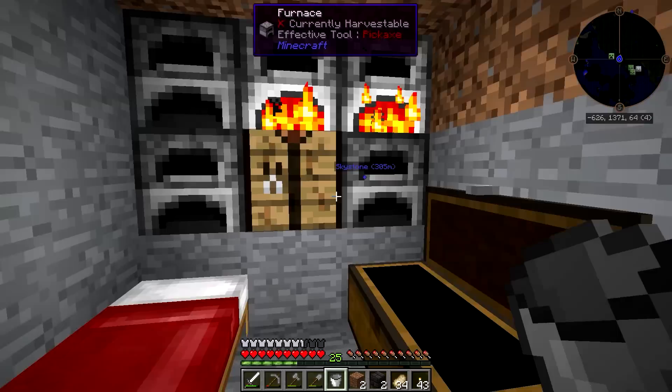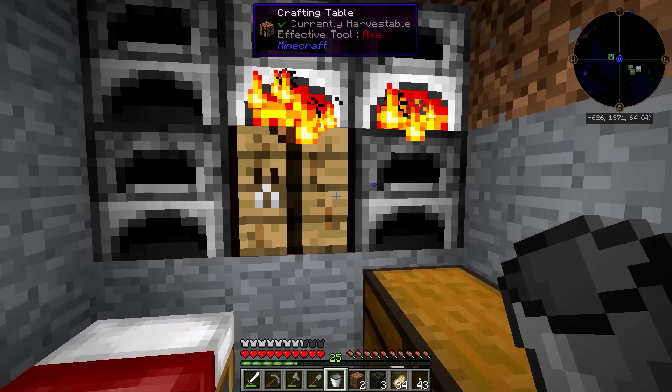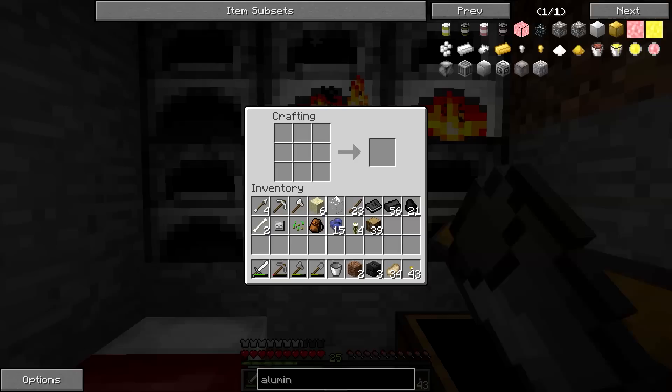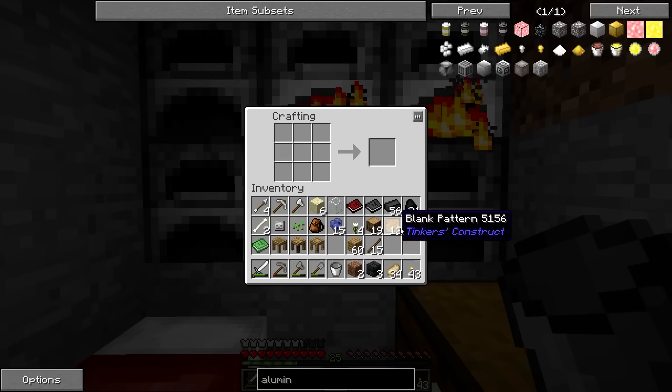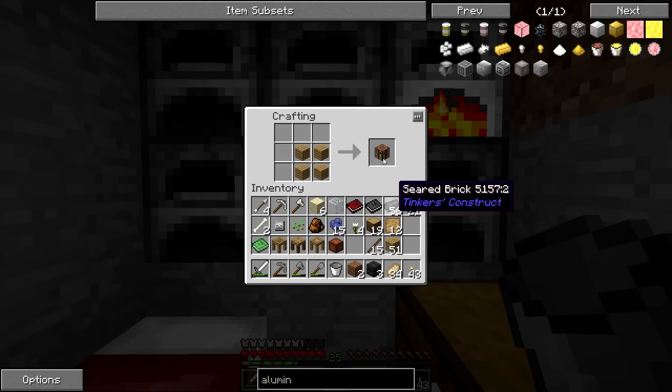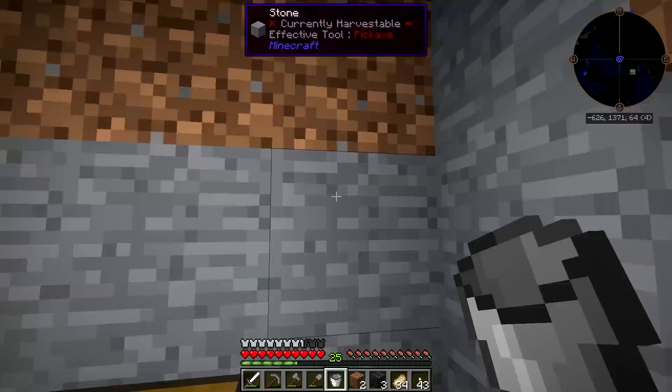Alright, so I'm going to get some smelting done. And actually, the other thing we can do right away is I can go ahead and start making some of these Tinker's things. We need a tool station, a stencil table, a part builder. There we go — and I suppose I can go ahead and make another one of those too. Let's put those out here.